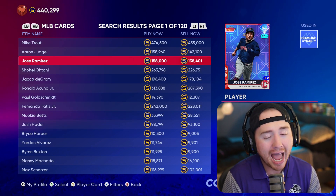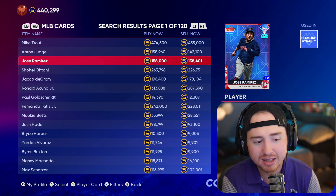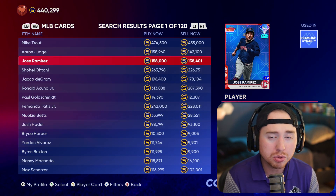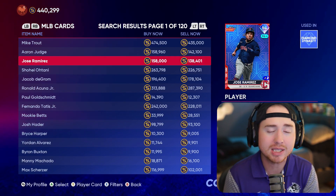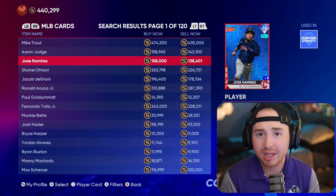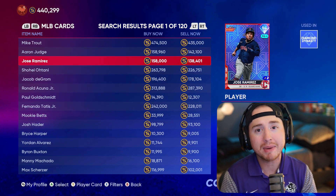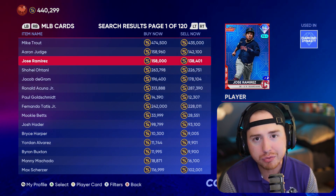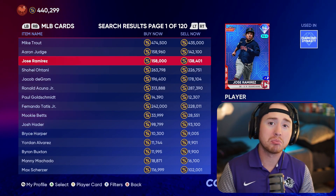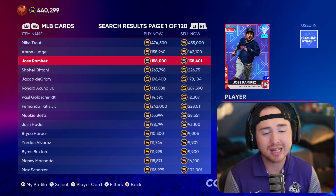The George Brett collection has gotten a lot cheaper and has dropped in price quite significantly over the last week or so. We're getting new cards into the game — two new world series rewards today, plus five new cards as bosses in the new featured program, plus legends and flashbacks. George Brett is definitely becoming a lot more affordable as time goes on, as we expected.